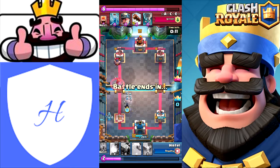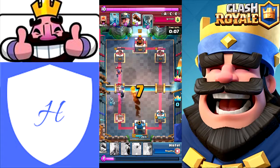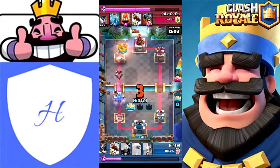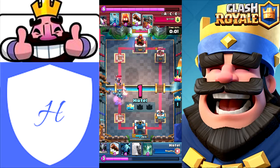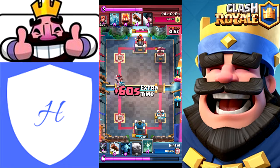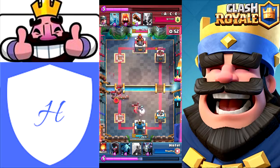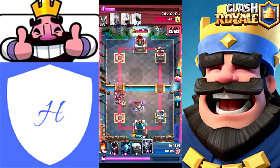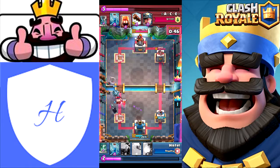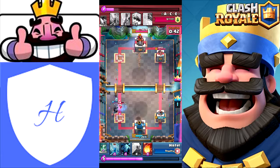At this point I wasn't very concerned because I knew I could Fireball and Zap most likely to finish off his tower - and that's exactly what I did, Fireball and Zap right before the match would have ended. So we're going into Sudden Death, and yeah overtime is always pretty intense. Of course he's going for the three crown, pushing super hard right here. I just drop a Night Witch and Mega Minion to manage to clean up all of his troops.